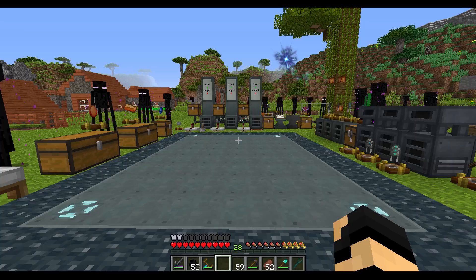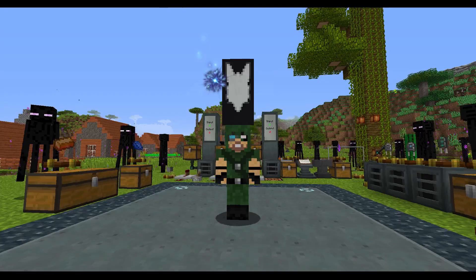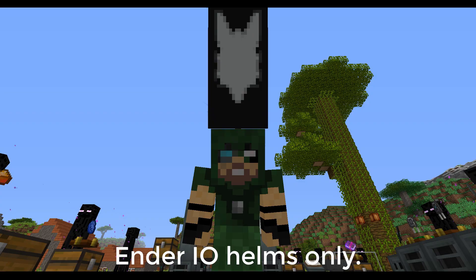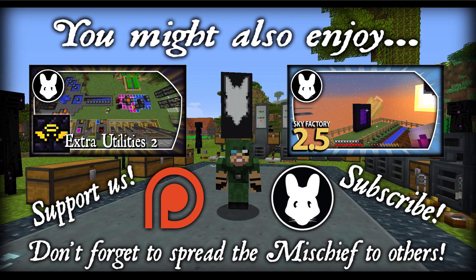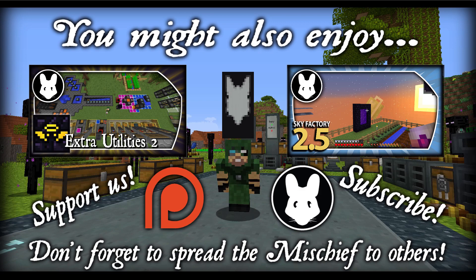That pretty much sums up a good deal of it. For those curious about what's on my head — I used a painting machine with a banner and you can put that on your helms. It's really cool and fun. I highly recommend you guys check out Ender.io — it's a lot of fun, there's a lot more still coming out, and it is constantly changing, evolving, and getting better. If you guys enjoyed this video and want to see more, please let me know. Give me a like, give me a subscribe. Be sure to spread the mischief — until next time, folks!